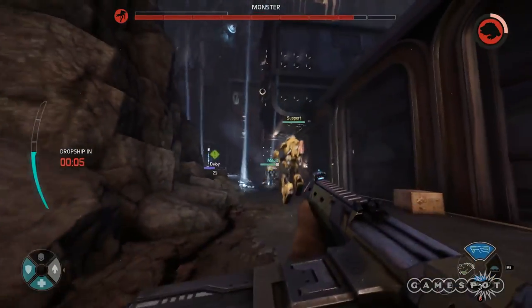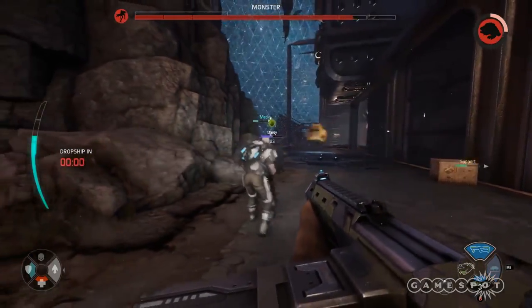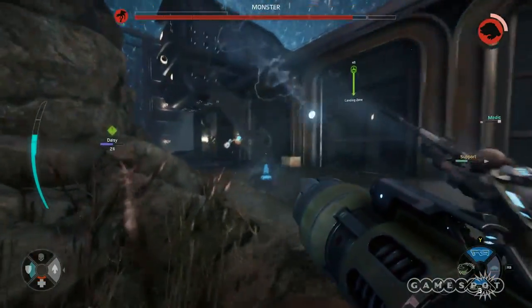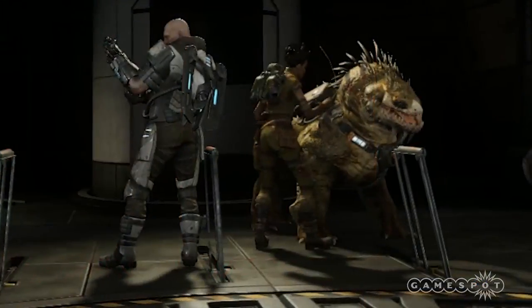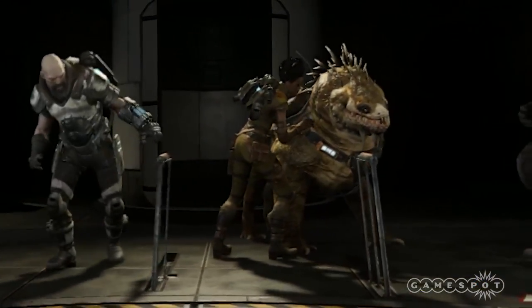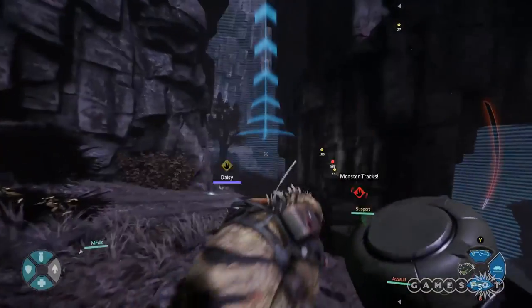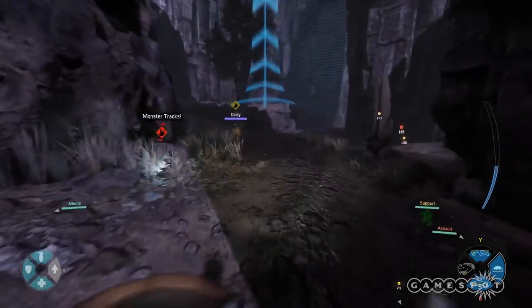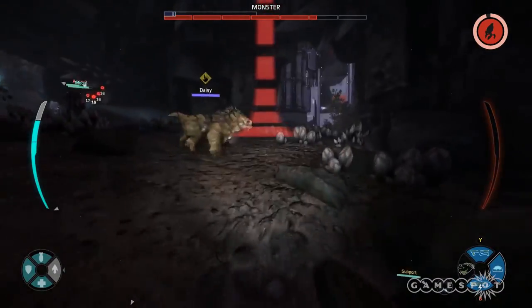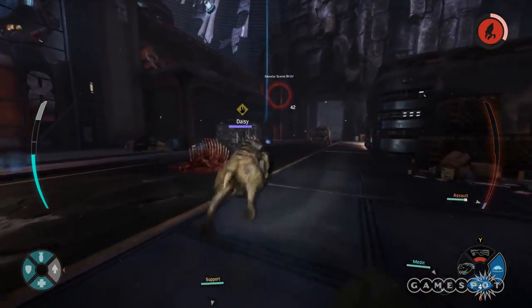Getting that behemoth in a room with you and your fellow hunters is crucial to mounting its head on your wall, but first you have to find it. Other trappers have their methods, but you — Maggie — you have Daisy. Look at that cuddly little beast, that adorable alien dog. Who's a good girl? You are, Daisy.